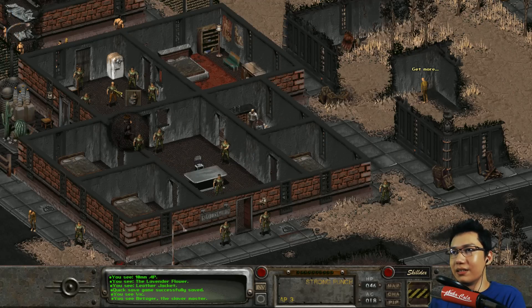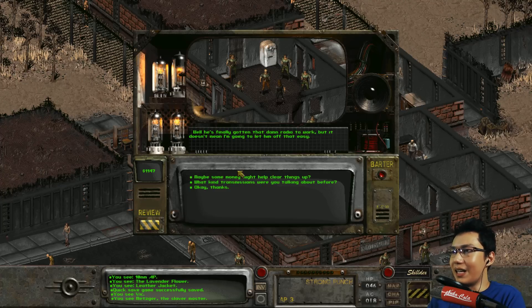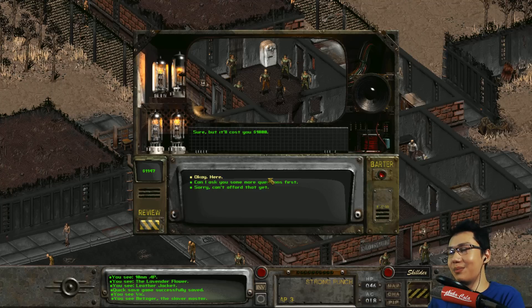Let's talk to Metzger. 'Now what, damn it?' About Vic - why are you keeping him here? 'Well, he's finally gotten that damn radio to work but it doesn't mean I'm going to let him off that easy.' Maybe some money? 'Sure, but it'll cost you a thousand bucks.' I know I have it now but I wasn't expecting to pay that much. Sorry, I can't afford that yet. Let's look around first.